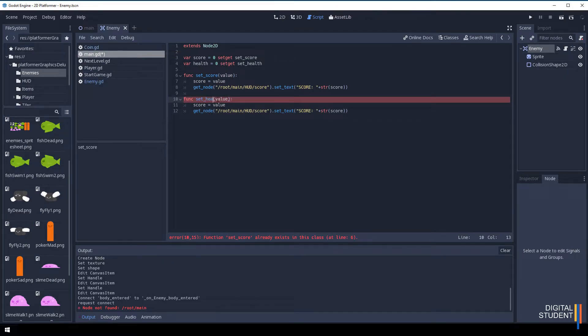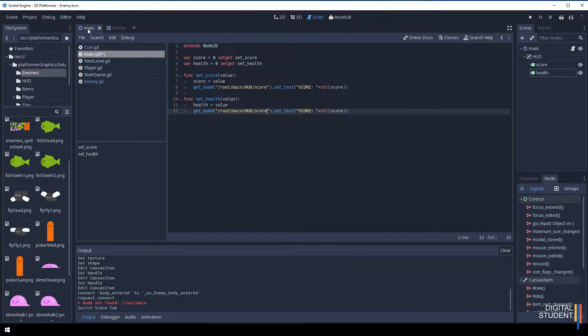In the set_health function, update the node path to the health node: root > main > hud > health. Change the variable reference from score to health, update set_text to use uppercase formatting, and replace the score variable with the health variable. This locks the health node to the health variable, which is how we'll update our health display.